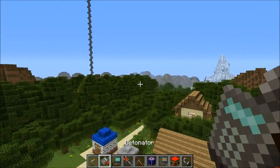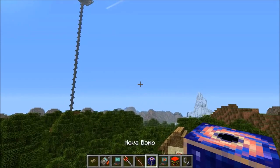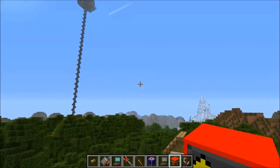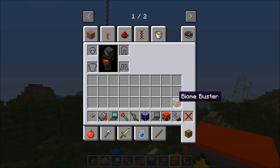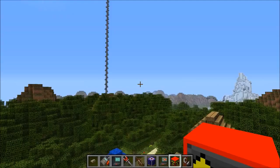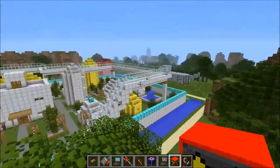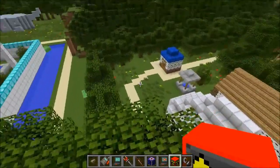So here's what we have: C4, a detonator, a predator missile, a boomstick, repulsion beam, nova bomb, stealth bomber, TNT rain - I love this one, it's like a thousand TNT but it's really laggy - and the last thing is the biome buster, which destroys a biome. We're gonna save that for last. If you want to see more videos like this, be sure to crush that like button - if we get 6,000 that would be amazing.